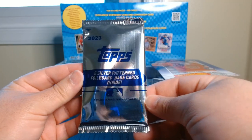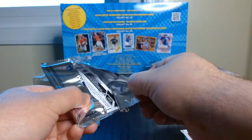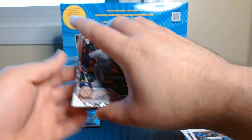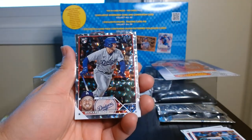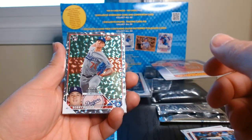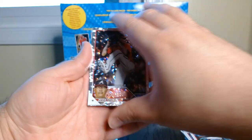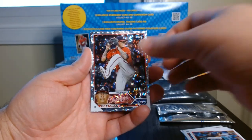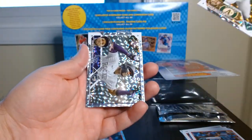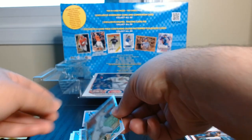Let's try the silver patterned foil cards — our last bonus pack. These are nice looking cards. We got a rookie: Michael Bush. Another rookie — Bobby Miller on the Rookie Debut. Who do we have here — Jesse Chavez. Interesting how these look, but kind of nice. Kyle Muller and our last one is gonna be a Jurickson Profar — that sideways card right there. Nothing crazy there.